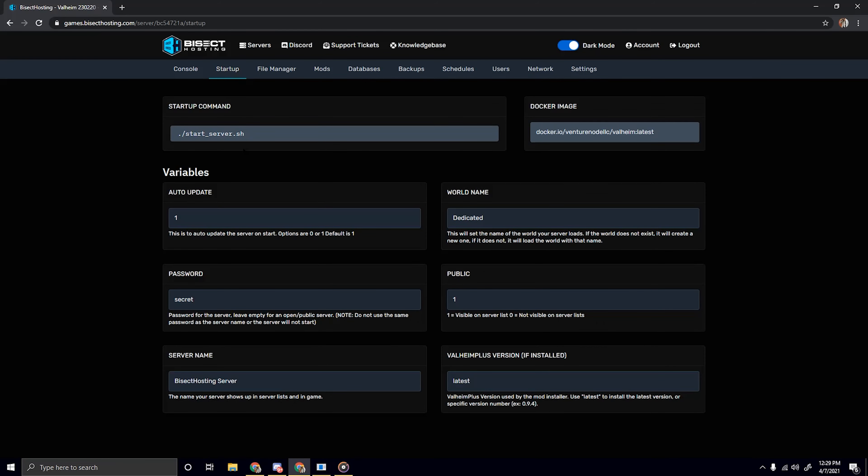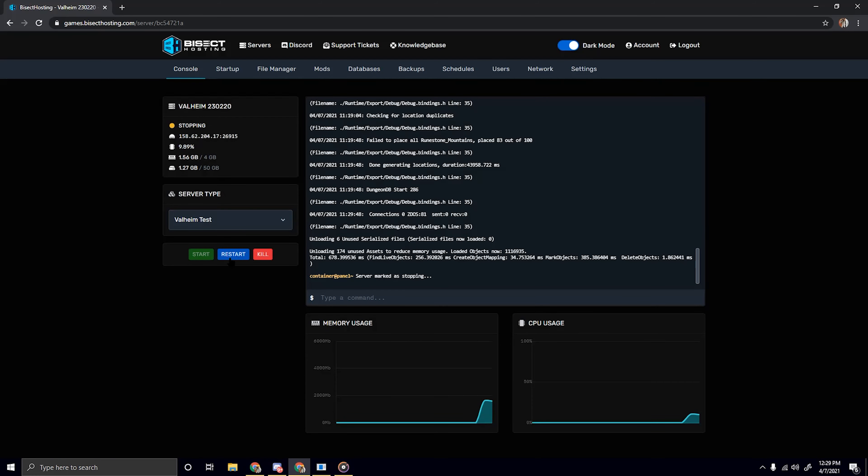Then look for the field called Server Name. By default it's going to be called BisectHosting Server, but you can change this to whatever you'd like. For today's video I'm just going to call it My Valheim Server. Once you're done, it automatically saves — you just have to go to the console and simply restart your server.